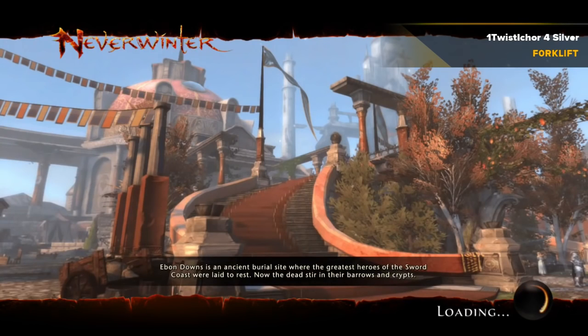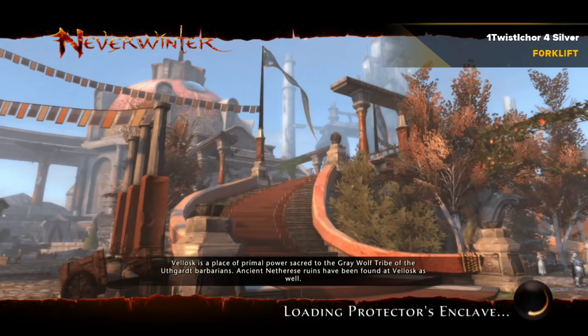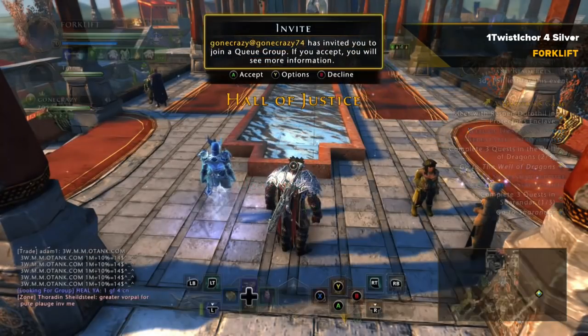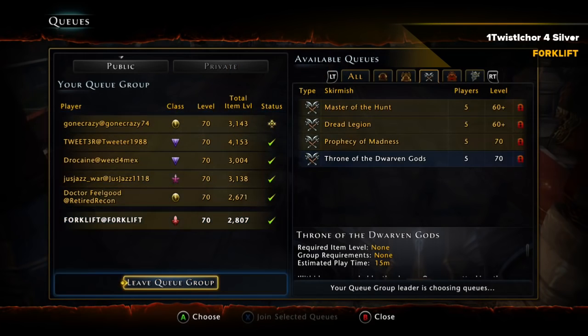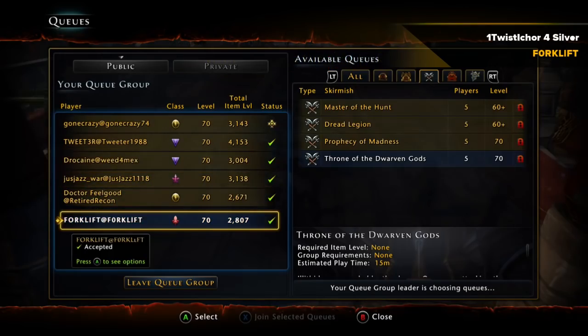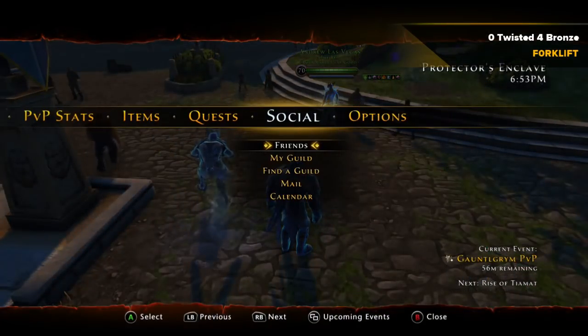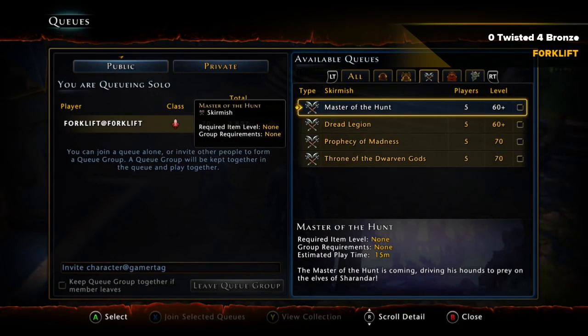I recommend that if you do get called into a group like this and they haven't invited you to queue yet, always transfer to their instance and go stand by them. A lot of the time you'll find that when it comes down to the end, if they have enough people, they start inviting lower-level people. Also, if you match up equally with someone else, I found they're less likely to kick the people standing right next to them. When I got accepted into a group and I knew they were basically going to carry me, I would message them saying 'hey, thanks guys' — I wouldn't kiss their butt, but I'd let them know I appreciated the favor. A little graciousness and people seem a lot more willing to help you.